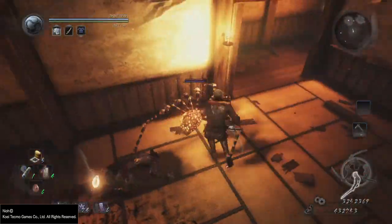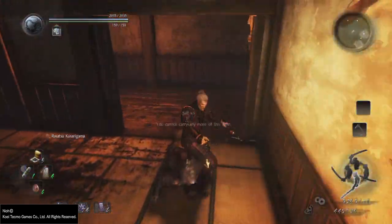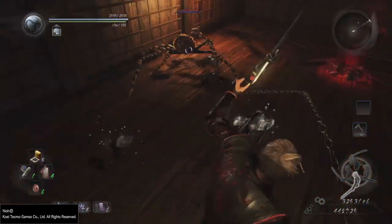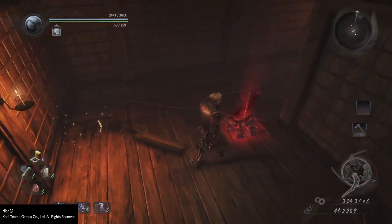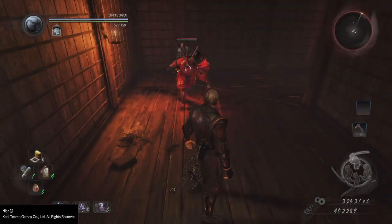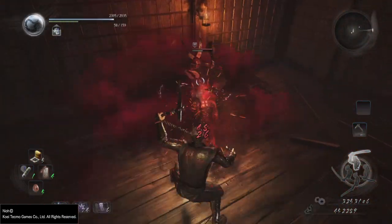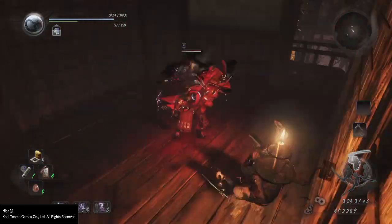Every yokai in Nioh has a certain weak point. For example, yokai with horns have their horn as a weak point, which is pretty obvious. The wheel monk guys have a pretty fragile back face — on the other side of the wheel. For Cyclops yokai, it's the eye, and the list goes on. Every yokai in Nioh has something, except probably the umbrella yokai. If you know what their weak point is, please let me know in the comments. Those weak points are your target.